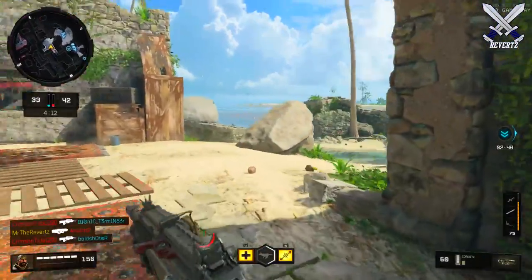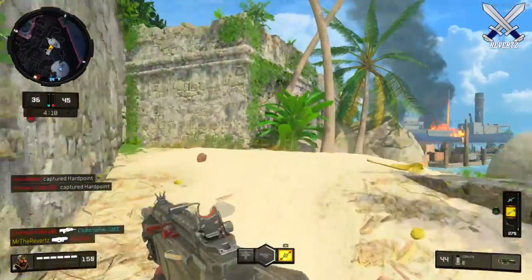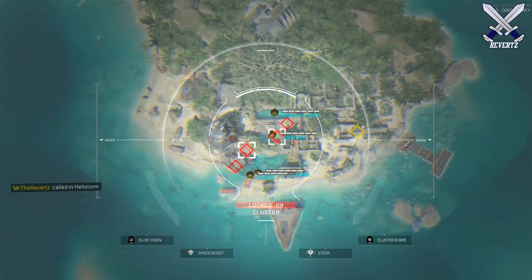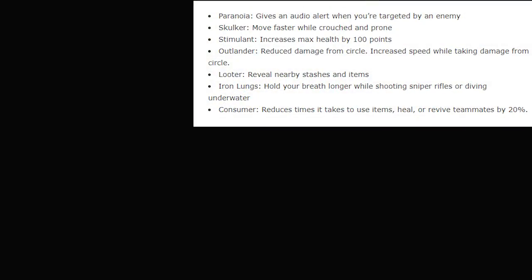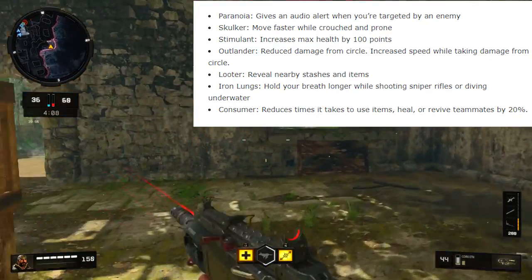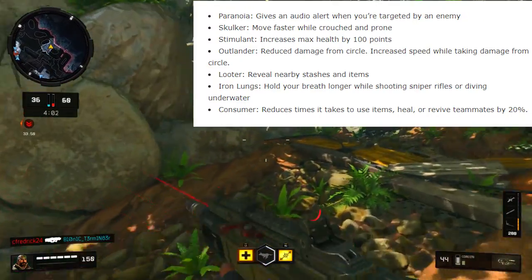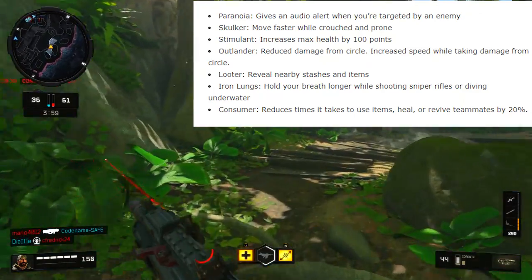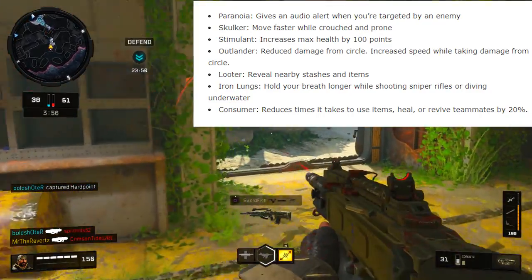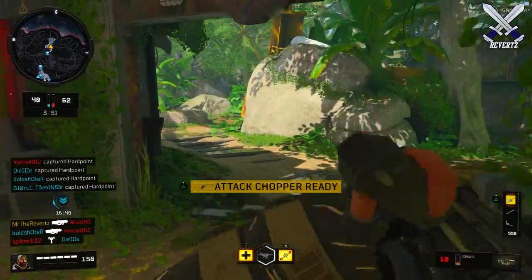We also have a list of consumable perks you can get by playing Blackout. These perks do not last the full game — they only give you a special power for a set duration depending on the perk. The list so far is: Paranoia, which gives an audio alert when you're targeted by an enemy; Skulker, which makes you move faster while crouched and prone; Stimulate, which increases max health by 100 points; Outlander, which reduces damage from the circle and increases speed while taking circle damage; Looter, which reveals nearby stashes and items; Iron Lungs, which makes you hold your breath longer while sniping or diving underwater; and Consumer, which reduces the time it takes to use an item, heal, or revive teammates by 20 percent.